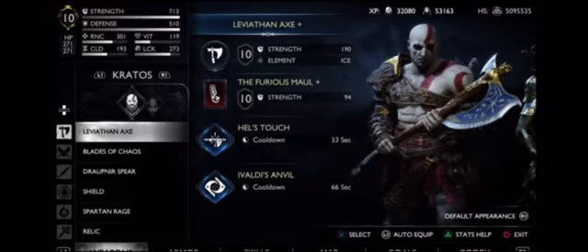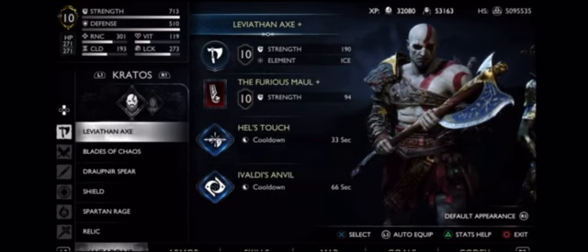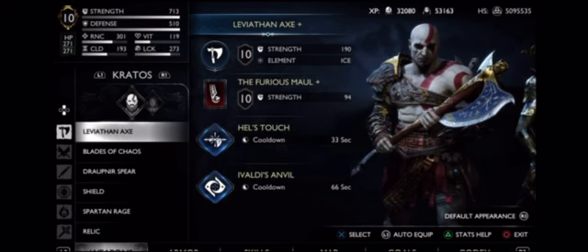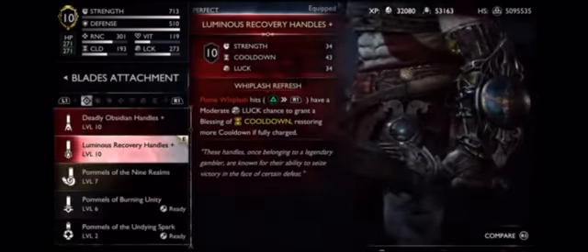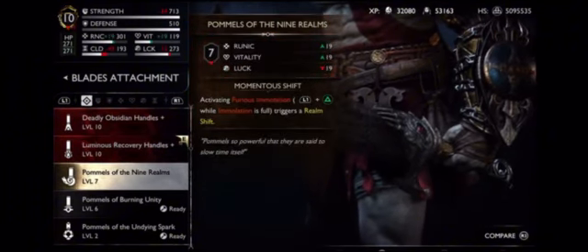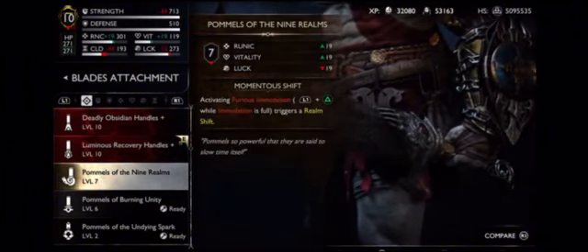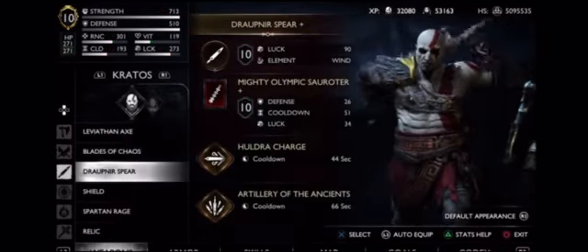Okay, here's what you do first. For your axe: Ferocious Maw and the runic relic — attacks don't really matter. Blades of Chaos: Handles of Luminous Recovery. You could change it to this if you have the items for it. Same thing with the axe and spear.